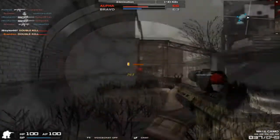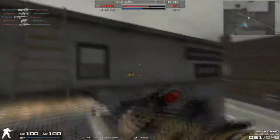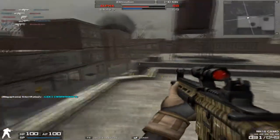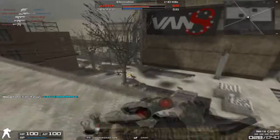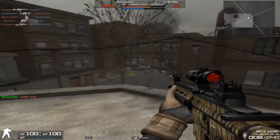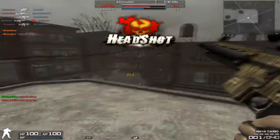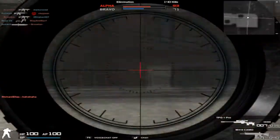I actually recommend spraying full auto at people in the open. For people behind cover with only their head poking out, it's probably not going to work and you won't hit them at all. But for people out in the open, just spray full auto. You can literally spray full auto with this gun and it just goes up and down — the recoil is so good.